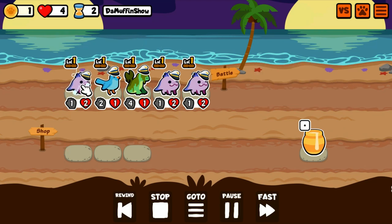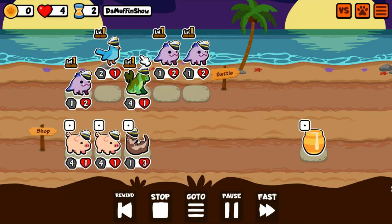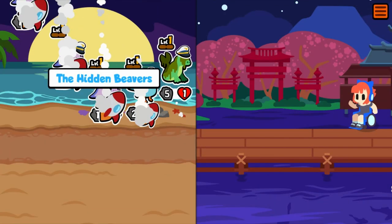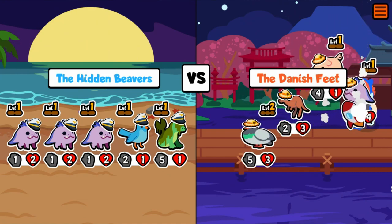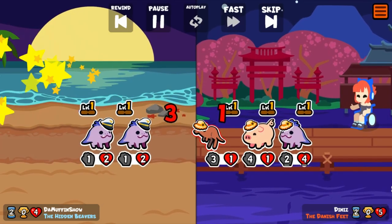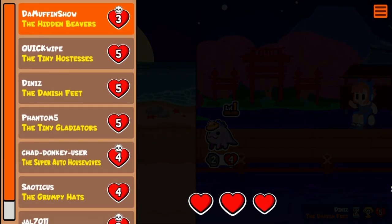So, what do I mean by knockout pets can be problematic? It all comes down to the fact that there's a concept in auto-battlers, like Super Auto Pets, called breakpoints. I don't know how familiar you are with this — I'm just going to assume you don't know anything. Sorry if I'm explaining this and you're like, 'I already know all this stuff.' But what I mean by breakpoints is: